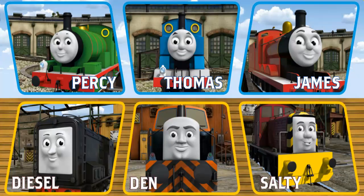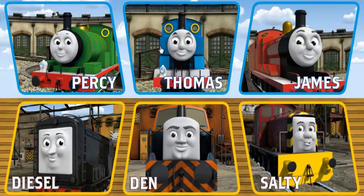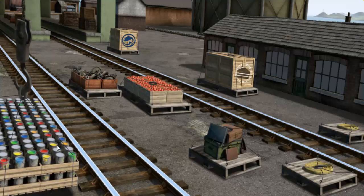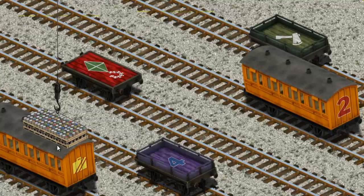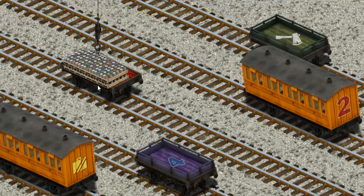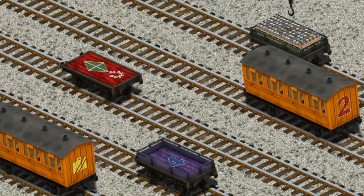It's a busy day at Brendam Docks. Thomas and his friends have many deliveries to make. Choose who will make the next delivery. Thomas must deliver the cans of paint to Tidmouth Sheds. Help Cranky find the cans of paint. That's it! Let's lift and load. Now the cargo must be loaded. Help Cranky find the green flatbed with the picture of a walkway. Pick another one. Show Cranky where the green flatbed is. You've found it!